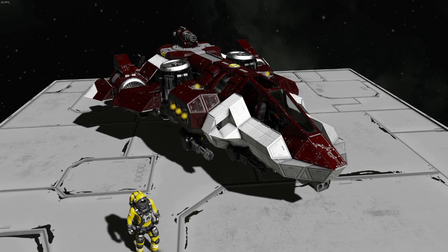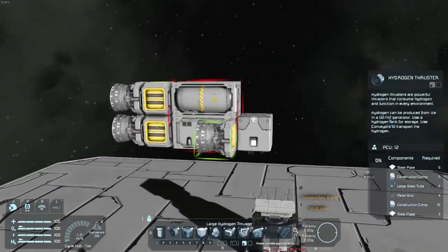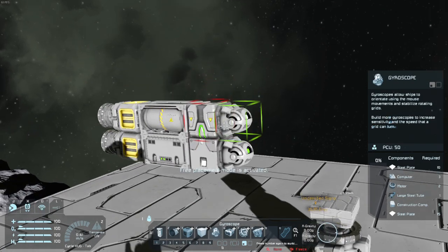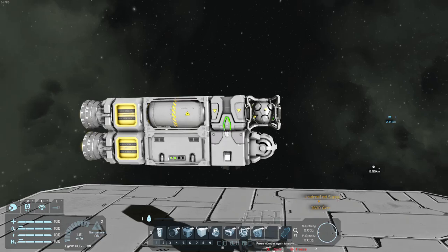First things first, you'll need a missile. Missiles with my script can be pretty minimalist, with only a thruster, a merge, and a gyro technically needed, and as many tanks, warheads, etc. as you want. It is important though to keep your acceleration high — missiles need to be fast, really fast.